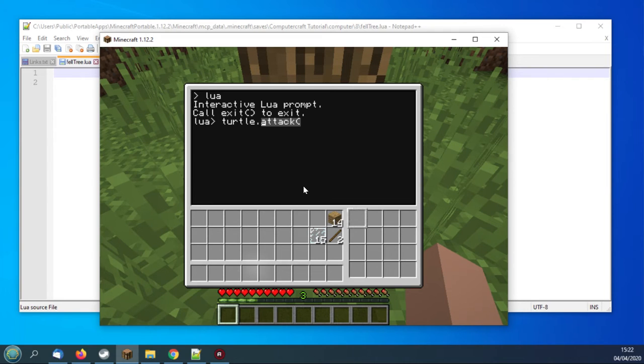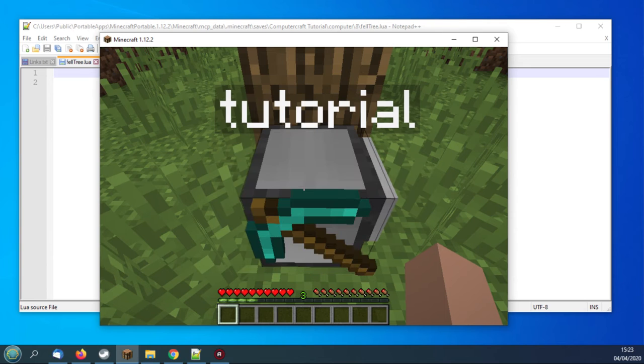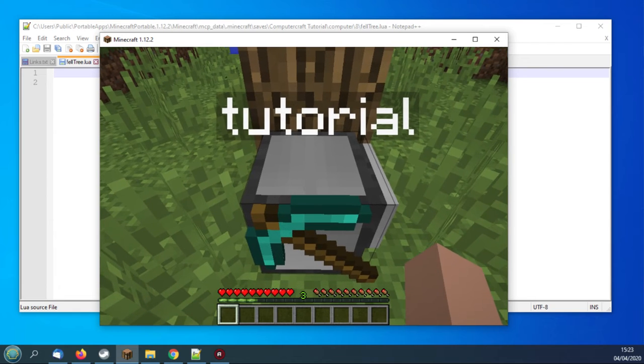If I type 'turtle' you'll see it starts to auto-complete. Press the tab key — 'attack' is alphabetically first, but I'd like to turn the turtle. So if I type 'tur' it automatically comes up with 'turnLeft'. Press tab, close the brackets — that will now turn the turtle left. I'm going to press enter and immediately press escape. There we go — you saw that the turtle turned to the left. So you've now carried out a simple command.